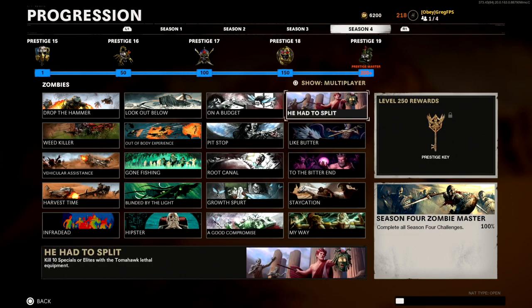Next up is 'He Had to Split': kill 10 specials or elites with the Tomahawk lethal equipment. These include Manglers, Mimics, Tempests, Panzers, and Megatons. Get them to low health, then throw a Tomahawk to finish them. For Manglers specifically, aim at their arm to deal a bit more damage.